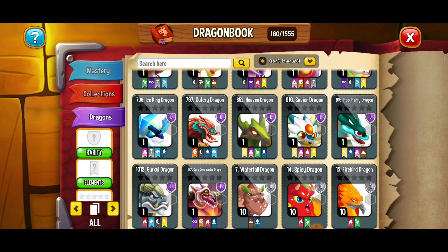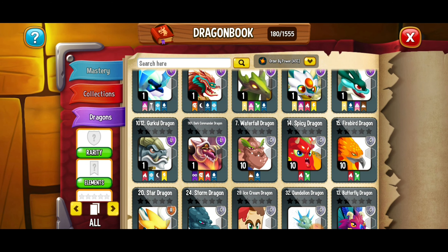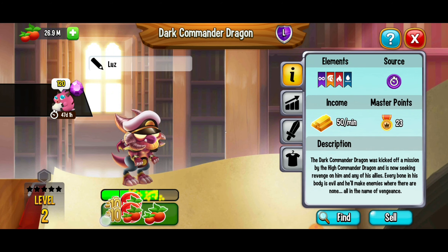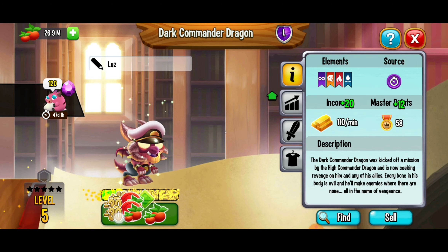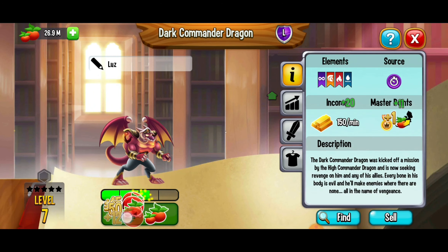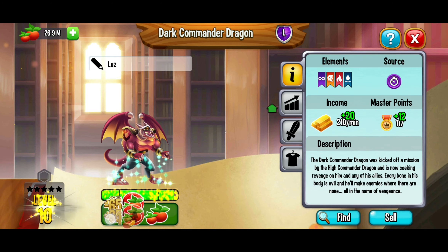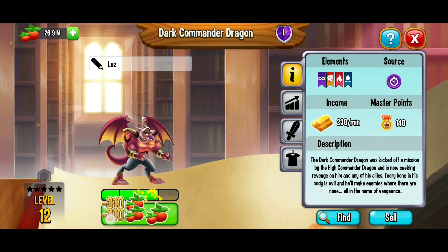I'm just going to go and choose a fierce dragon — ooh, Dark Commander. Okay, we're going to go ahead and feed this dragon. We're looking to get those flight stamps, so I'm going to feed it to level 10. Maybe that should do it — looking real fierce here. We're still getting those items there, so I'm going to go to level 15 after all. I'm feeling lucky here.